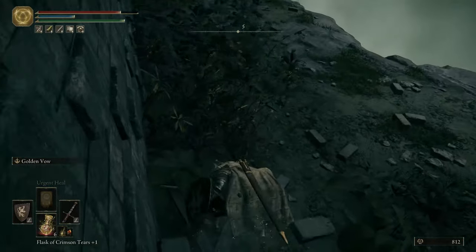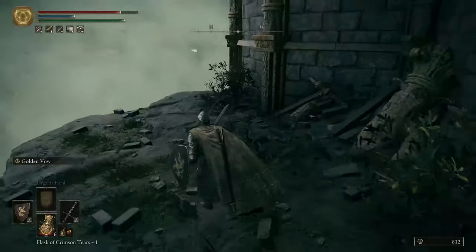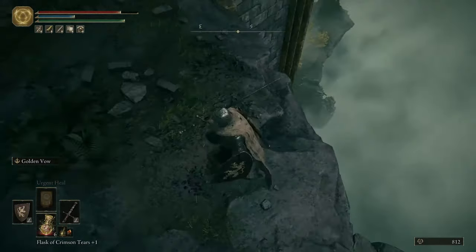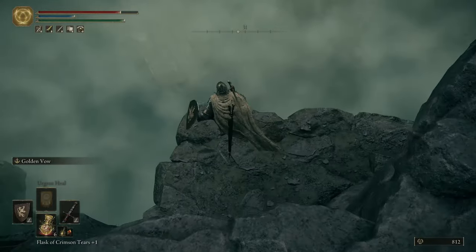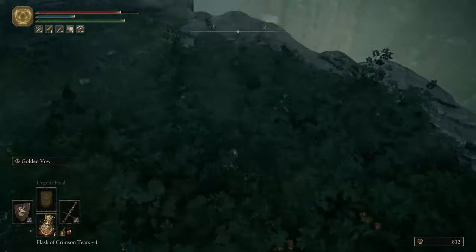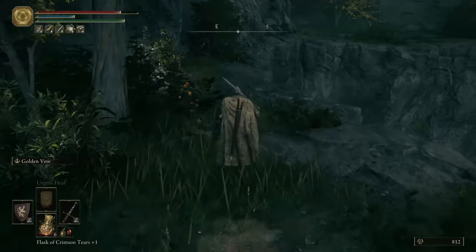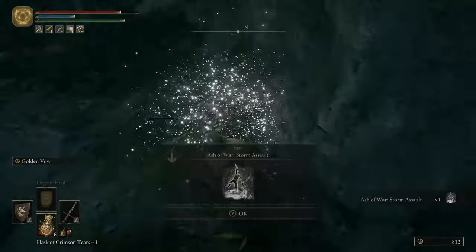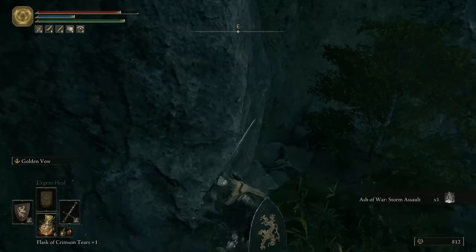And we go to this location. There's nothing really interesting here. The only thing we can do is jump down here — that's the only place we can jump down. And what happens? We get disappointed and fall all the way down there. Now as soon as you land, run towards this one. And we get a Storm Assault.